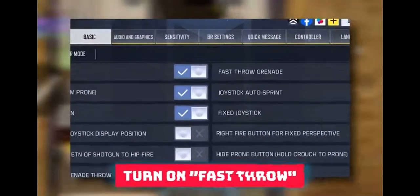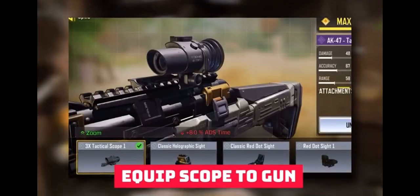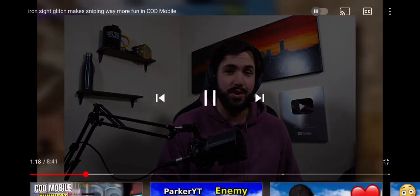The scopes it works with are the three times and the red dot. All you have to do is turn on auto-throw for your grenades, equip a trophy system, throw on either a three times or a red dot, then hop into the game. You throw the trophy system against the wall and suddenly your scope disappears and you get to play the game with iron sights. Tried it out, had some fun with it — if you guys want to try it out, let me know.